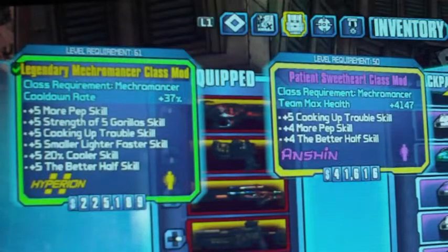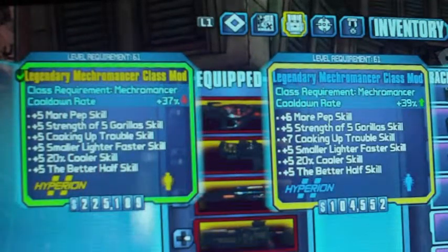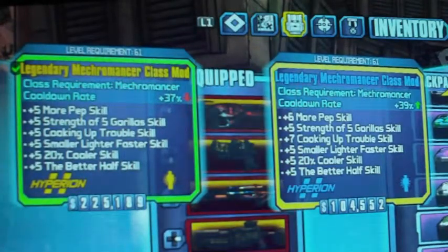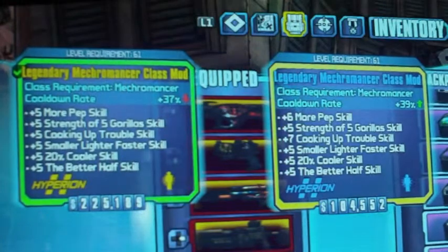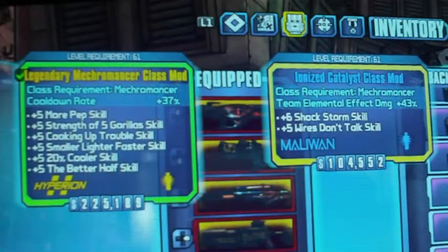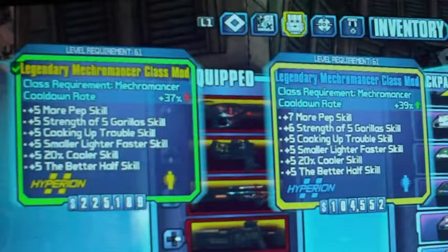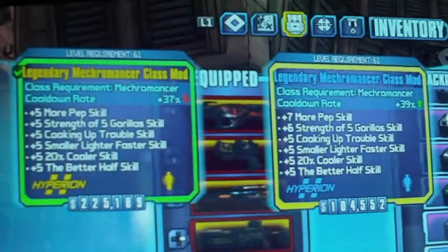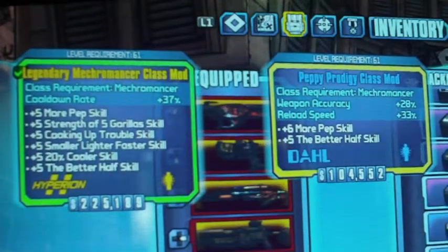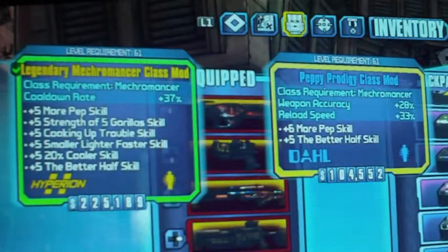Patient Sweetheart team max health 4,147 — that's a level 50. A couple of blue Mechromancer mods at 657 — these are supposedly modded and supposedly legitimate, so who knows. Ionized Catalyst class mod, the Legendary Mechromancer class mod with the 765 and 39 cooldown rate, and the blue Peppy Prodigy gives you plus six on More Pep and plus five on the Better Half.